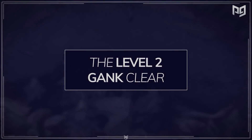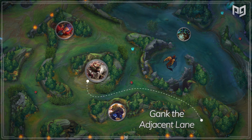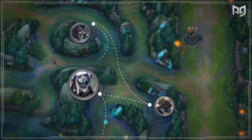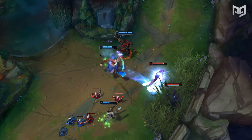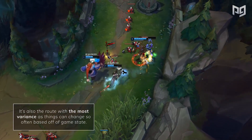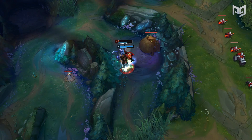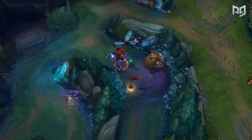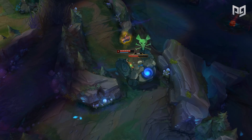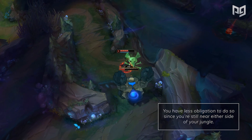Your level 2 gank clear will usually look something like this: start with red buff, go to the adjacent side lane and gank, go to the enemy blue buff, get the enemy's Krugs, enemy wolves, and then go for Scuttle Crab. The tricky part about this route is what you do after your level 2 gank, as it has the most variance since things can change based off the game state. In most cases, the best course of action after a level 2 gank is to split the map, which is why you're usually taking the enemy blue buff right after your gank.